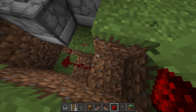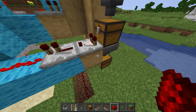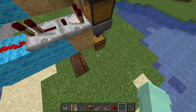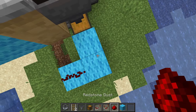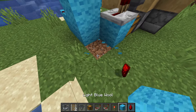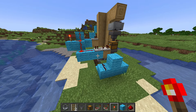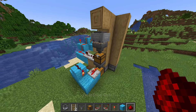Now bring the redstone signal around the build over to the chest. What this is going to do is invert this hopper — we can control how long it stays closed. Now if I am correct this should work.